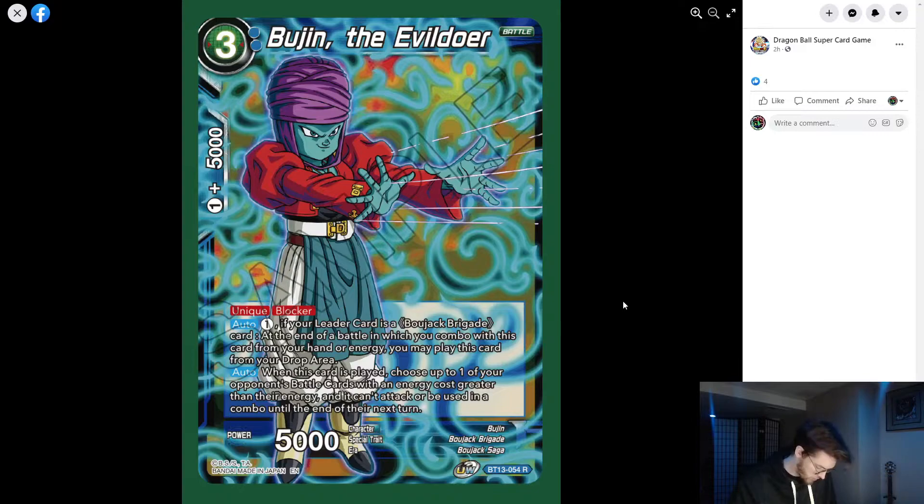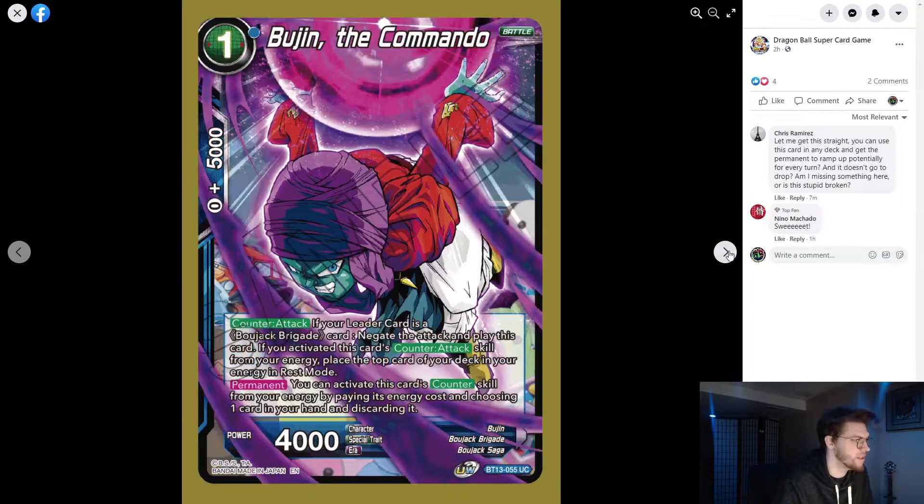Bulgen only plays a two-or-less cost card, so that's a little unfortunate — you can't play Sky out for free. But with a one cost, you can combo with Bulgen; he's basically like a Bardock Raider's War Cry for Bojack where you combo with him, he comes into play from the drop area, and then stops a card from attacking. You can do this on your opponent's turn too, which is really good.